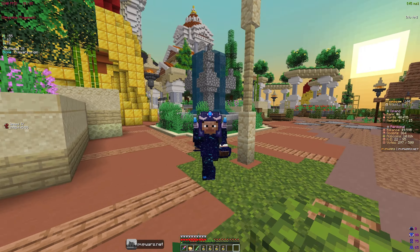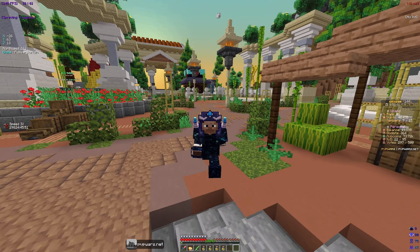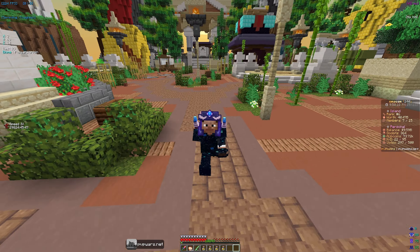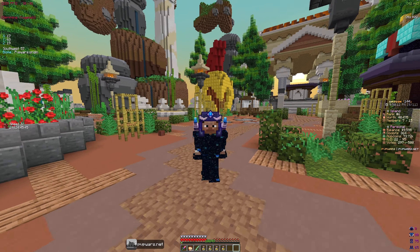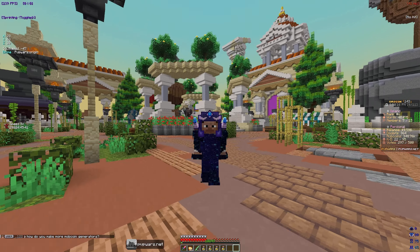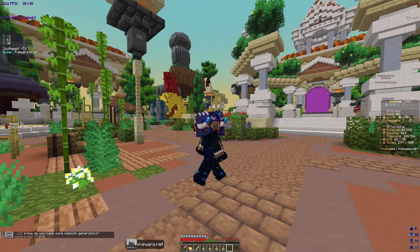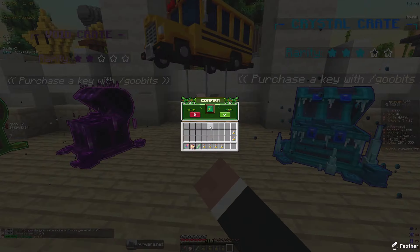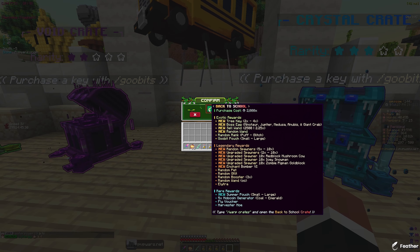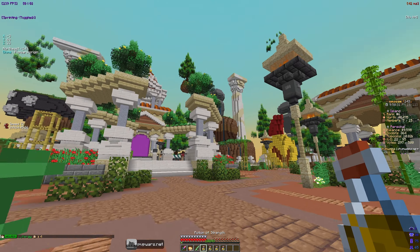We opened the crates and got decent stuff - we definitely could have gotten better but it is what it is. Now for the secret money-making method that not a lot of people know about: you're gonna need some mob coins, emerald, and gold. You can get them from lighthouses, killing mobs, or from summer pouches in the monthly crate, but those are kind of hard to get.